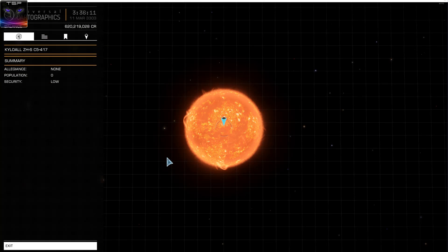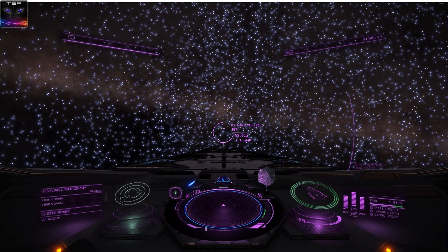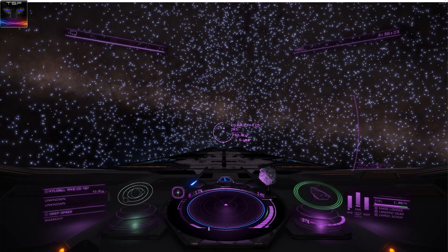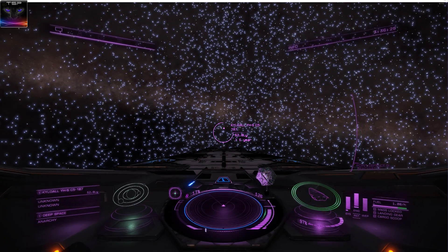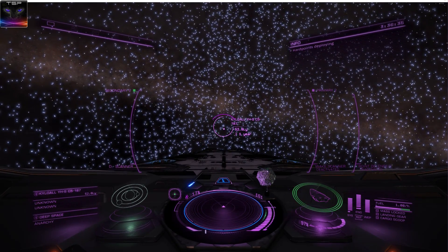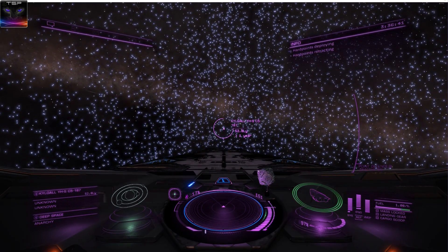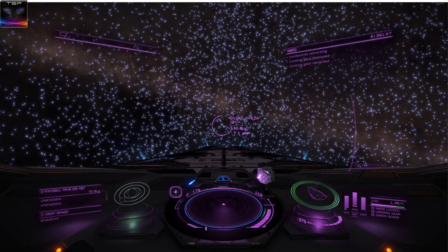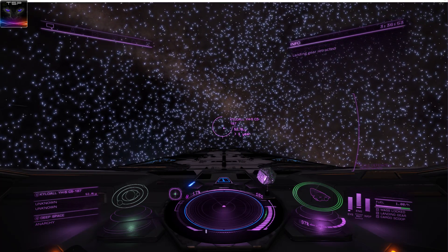Close system map. Exiting map. I'm on it. Yaw left. Yaw right. Assault plan. As you wish. Loud and clear. Weapons, hard points. Deploy landing gear. Assault plan. Retract landing gear. Raising landing gear. Lights. Lights off. Deluminating.